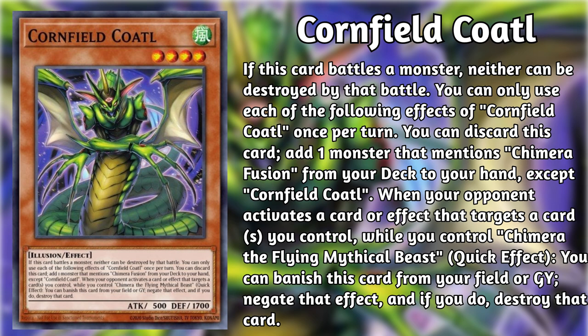If Gazelle, Perfomet, and the fusion spell are the backbone of this strategy, then Sword Knight and Coddle are — I dunno — the hip bone? Mirror Sword Knight gives the deck more ways to find Gazelle, and an easy way to summon Perfomet. A conditional monster negate on top of that is just icing on the cake.